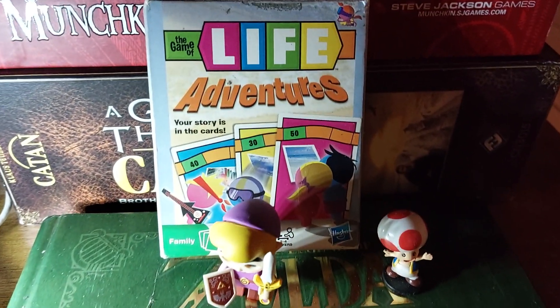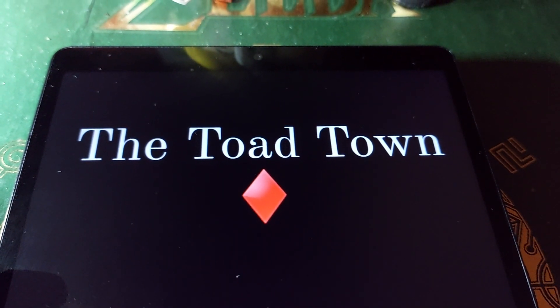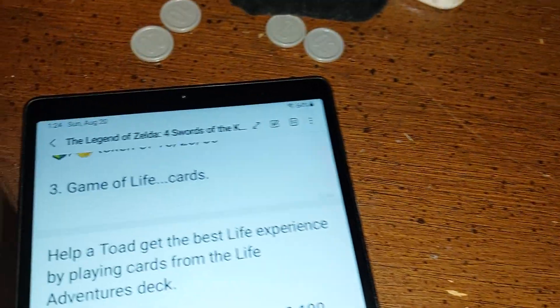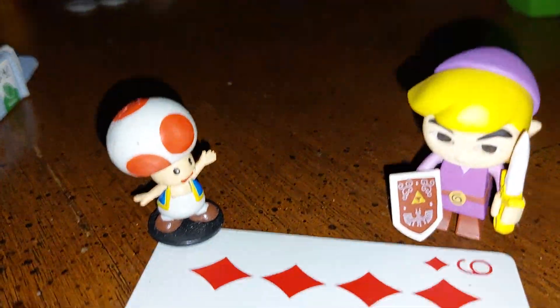Chapter 16: The Toad Town. We are still in the Toad Towns, and this is if you roll a 3. These are the Game of Life cards — life adventures. You meet a Toad. There's a Toad!